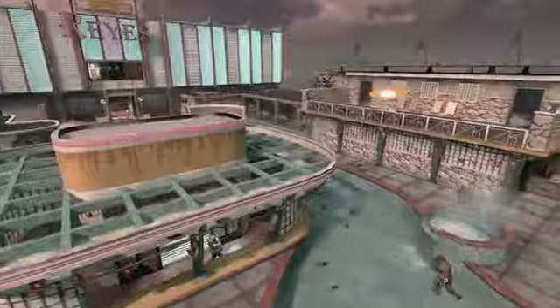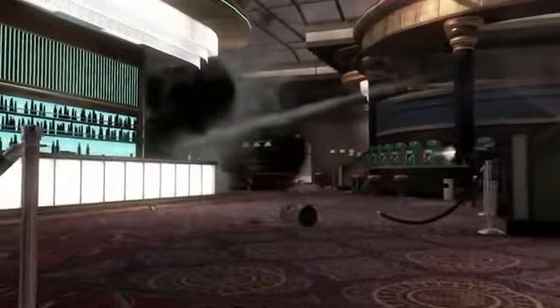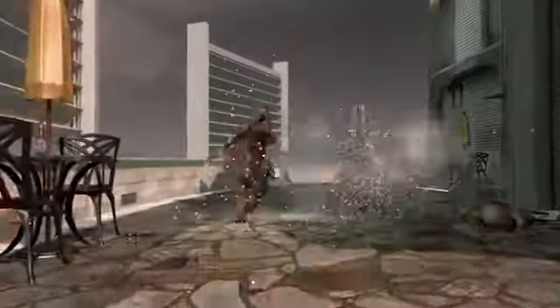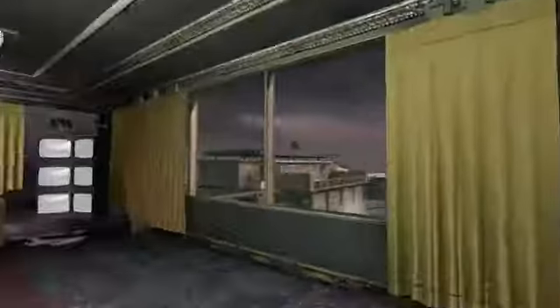Hotel was inspired by the vistas in Havana. We always thought it'd be really cool to turn it into a rooftop, swanky Cuban hotel. There's a lot of flank paths and interesting places to hide and get the drop on somebody. If you can control the elevators, you can control the upper floors, which of course come with the sniper points, giving you a great view of the pool area.